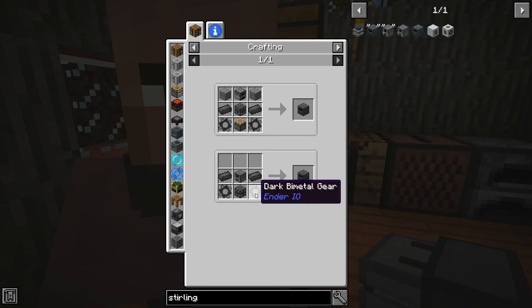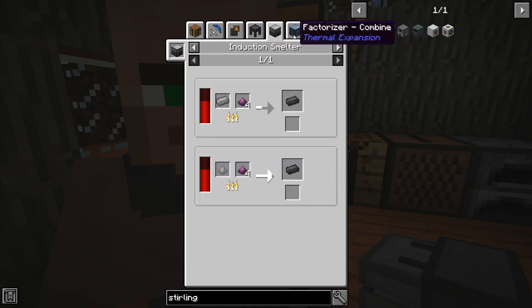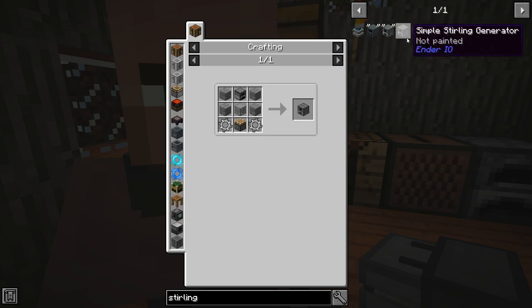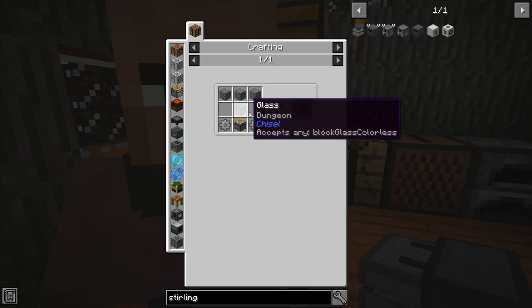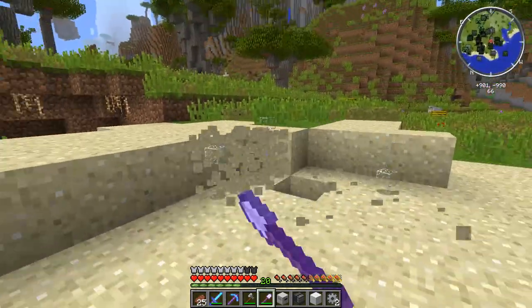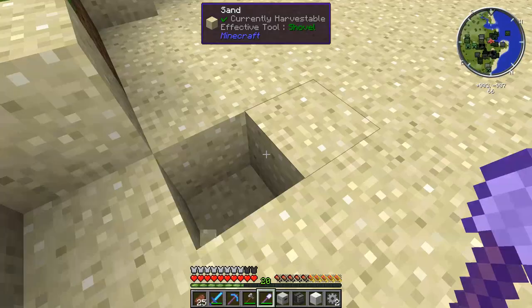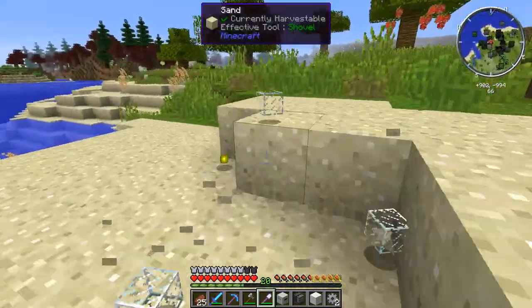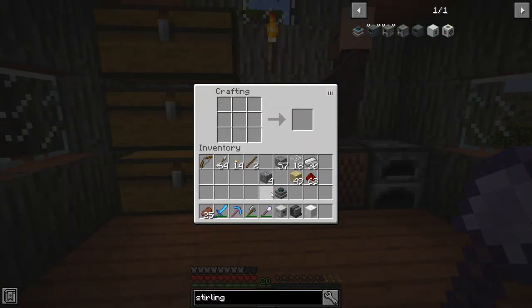The simple Ender IO version needs machine casing which requires drains of infinity. Let's just make the Buildcraft one — cobblestone, glass, a stone gear, and a piston. I was getting sand to make the sterling generator and noticed the shovel has auto-smelt, so we're getting instant glass. That's super cool! There's our sterling generator built up — I believe these need a lever to power.